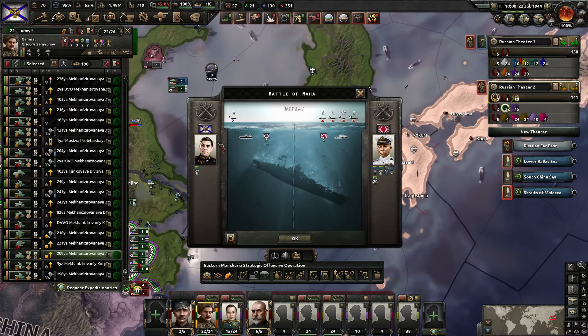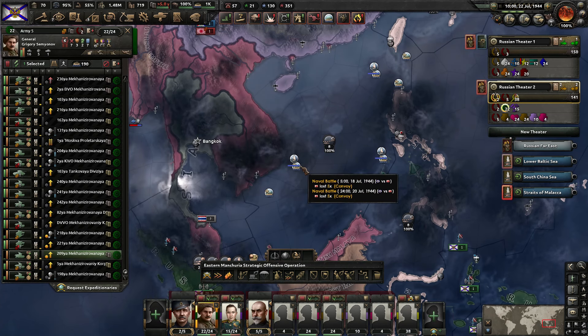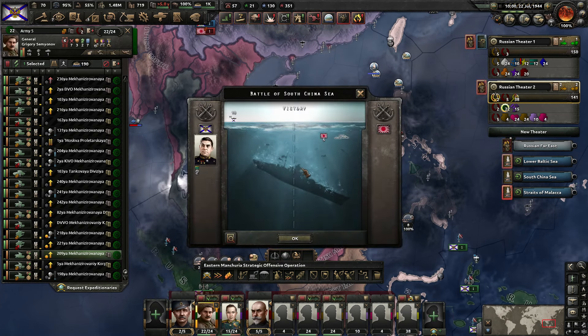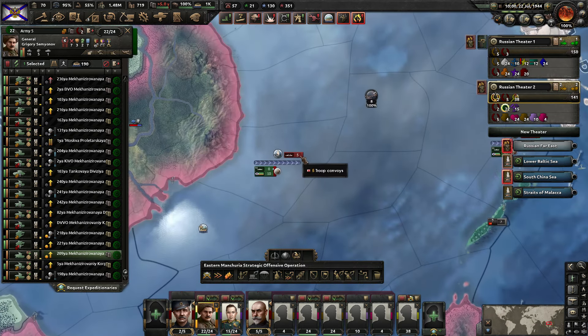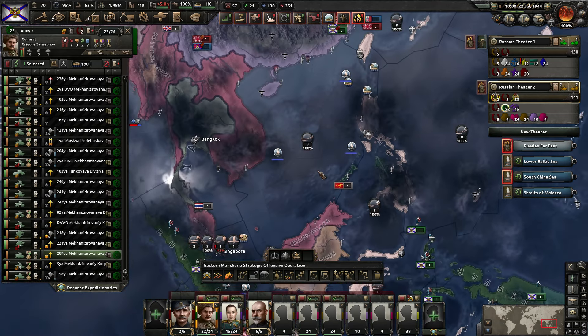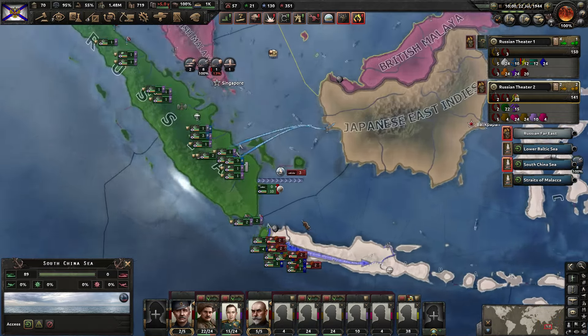Let's go and take a look at these battles here — that's where we lost those three submarines trying to sink those convoys. These were more successful convoy battles — didn't lose anybody. Are these troop convoys? They are. So troop convoys going across the South China Sea are being sunk. That's excellent.